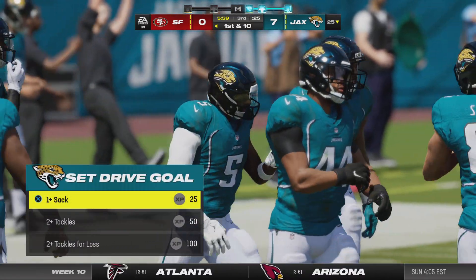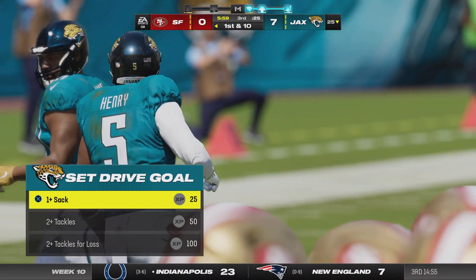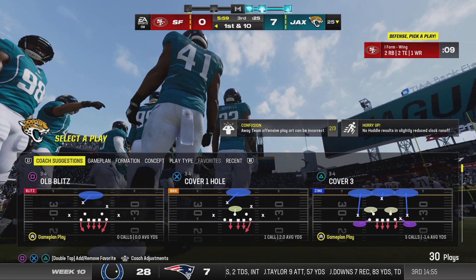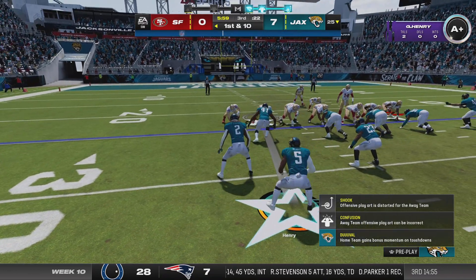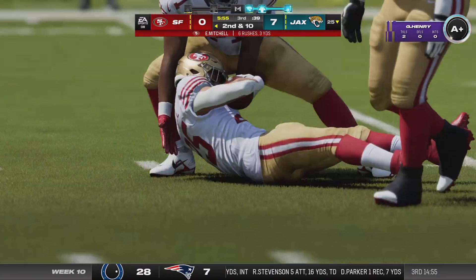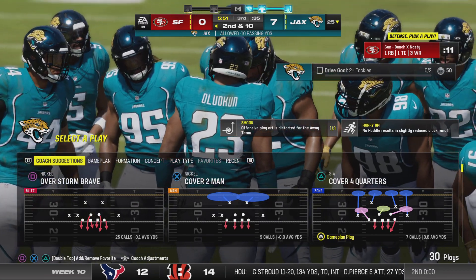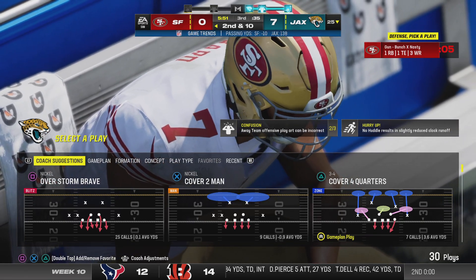The Jags defense back on the field to begin the third quarter, looking for another solid half of football to carry them to victory. The second half begins with a carry by Mitchell — looking for a seam but finding none — he'll get back to the line of scrimmage, no gain on the play. The hallmark of a good run defense: linebackers making plays near the line of scrimmage — absolutely nowhere to run.